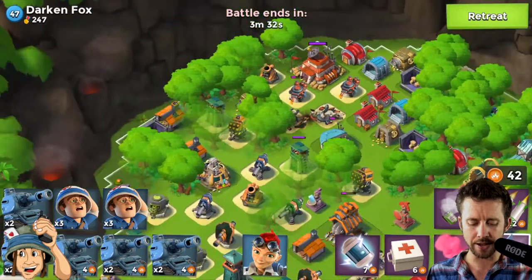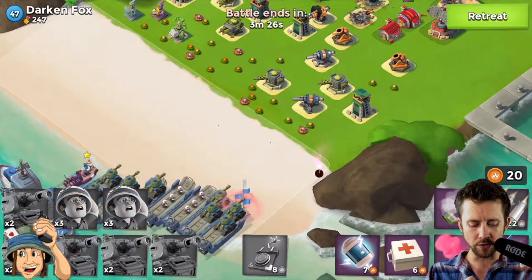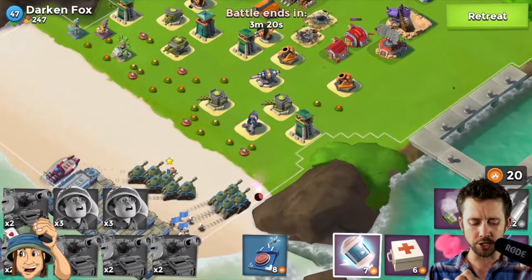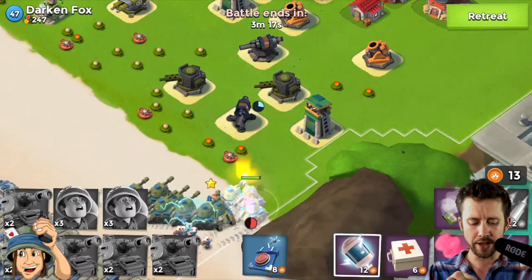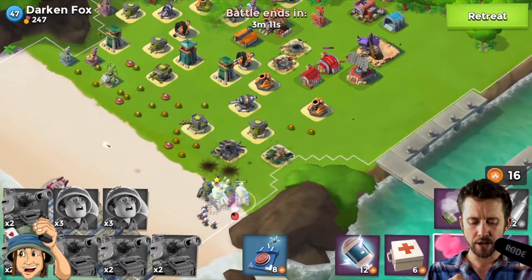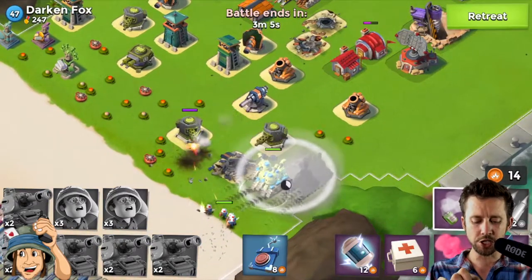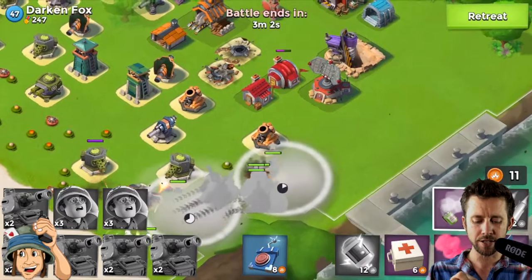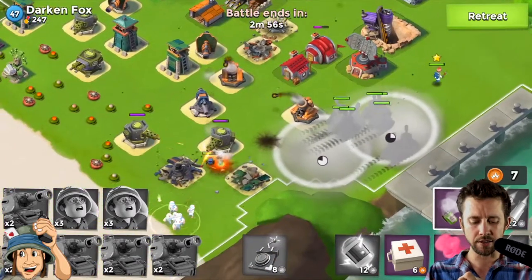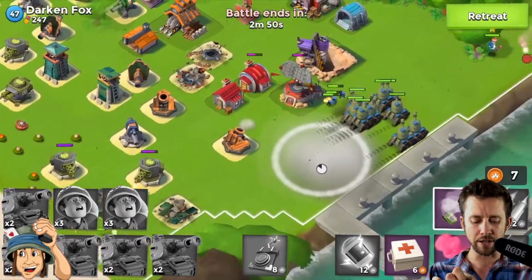The splash damage didn't do a lot of direct damage to the boom cannon, so we'll handle that. We have 42 GBE left. Now we'll flare our tanks right over here, shock that cannon when it turns, and then flare way up over here. The boom cannon might want to turn but we'll handle that.